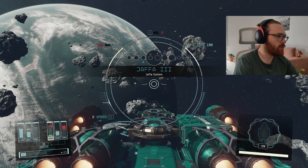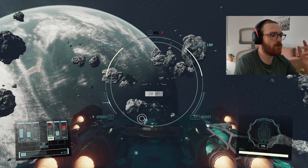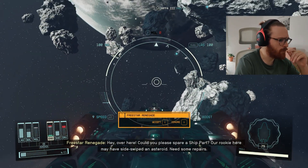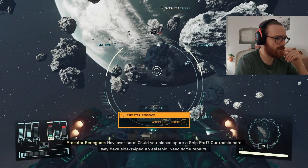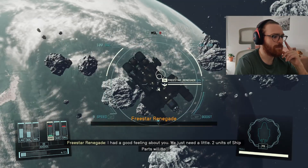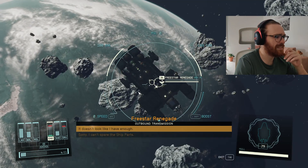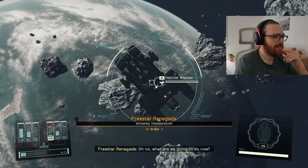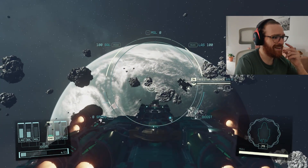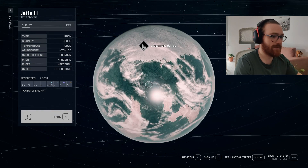Okay, now, first thing first — you arrive at a new planet you haven't discovered yet, and the first thing you have to do is the... I'm sorry, incoming call from Freestar Renegade. She parked an asteroid — that's bad. I'm afraid I don't have enough parts, sorry. I hope they will be just fine. Now, back to planet exploration.